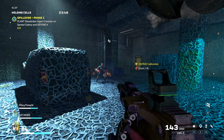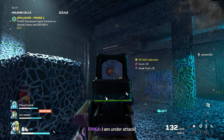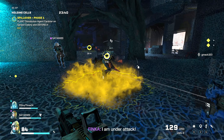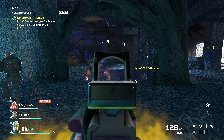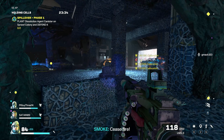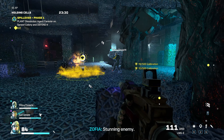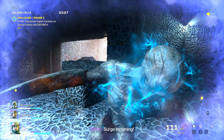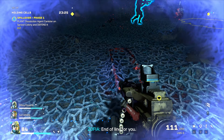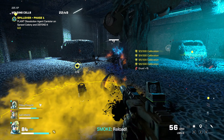Right now as I'm shooting Arcanes, notice the yellow counter — 107 out of 500 calibration. Each time you hit an Arcane it goes up: 109, 110, 111. You have to keep going until 500. Once you get to 500 you'll see what happens a little bit later in the video.